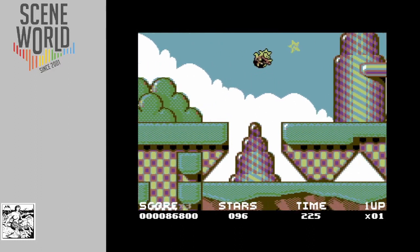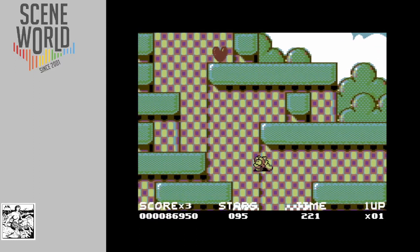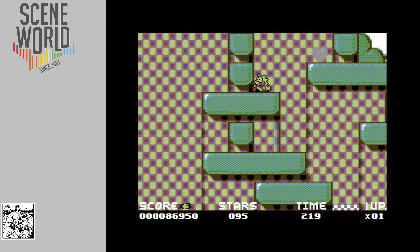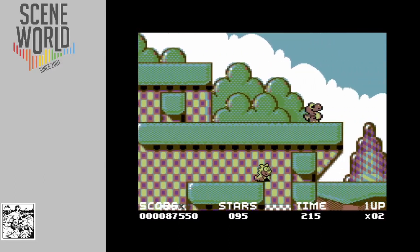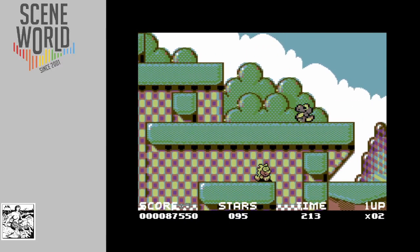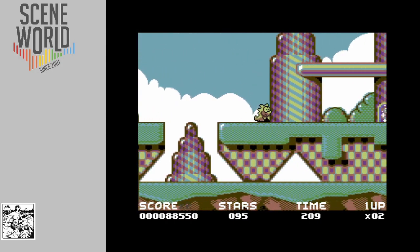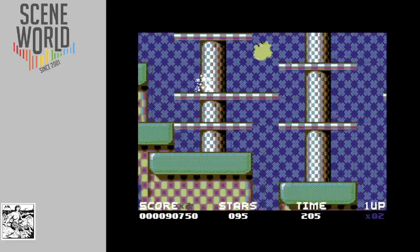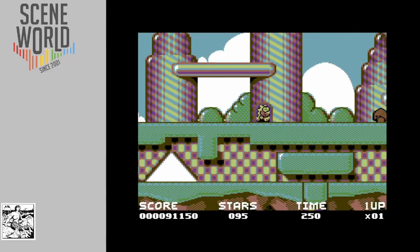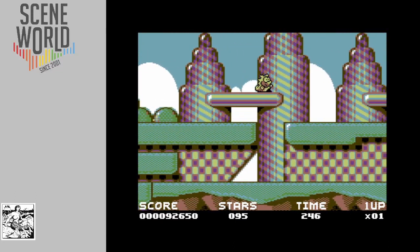Let's try and pick up this extra life again. Lots of cute touches - the way Mayhem holds his head, looks down. Missed with that turn - a bit foolish, falling off again. So that's the hazard in a lot of areas - depths and platforms, so you can fall off. Just take it a bit more cautiously this time going back.